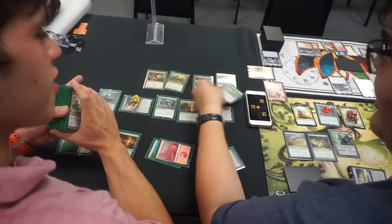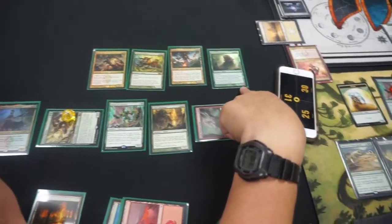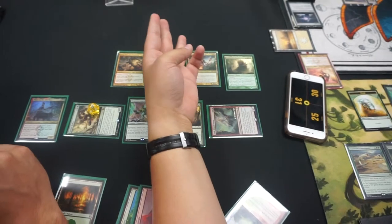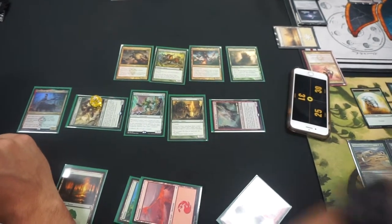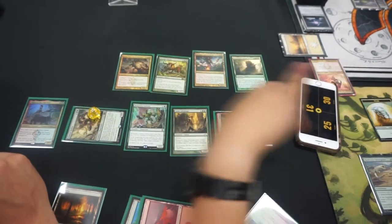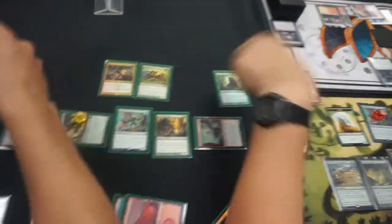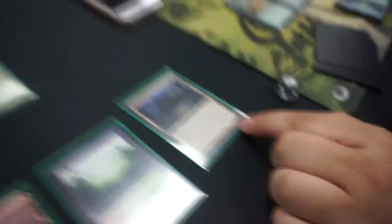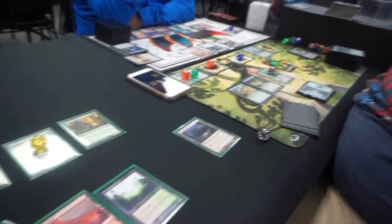We've narrowed it down to four choices — the best choices in the deck. This is the biggest choice: a 15/15 trampler that when it dies turns into three 5/5 tramplers, so it's resilient. But this guy won't die because he's indestructible and gives more power to your board. I'm going to choose Xenagos. Then I shuffle my deck. I've had this card since the beginning of the game — now I play Kessig Wolf Run. That increases a creature's power by however much mana you put into it.